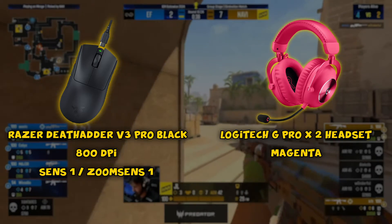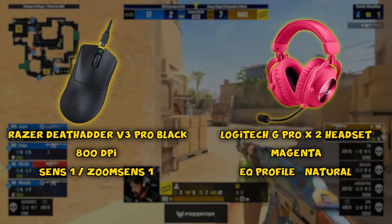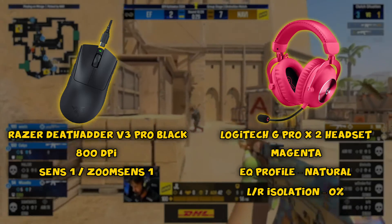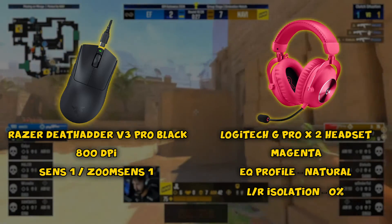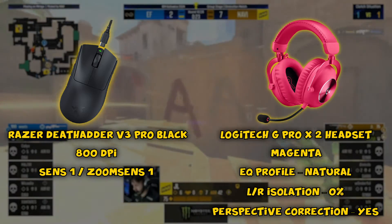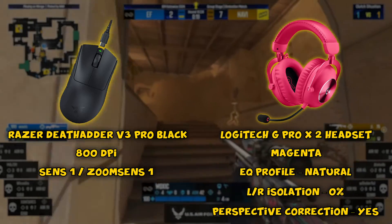Here are his sound settings in-game. EQ profile: Natural — this preset keeps the sounds raw, no fancy processing. Left and right isolation: 0%, so you get a strong sense of left versus right. Perspective correction: Yes — this makes sure sounds from the edges of your field of view are panned sharply to the left or right respectively.